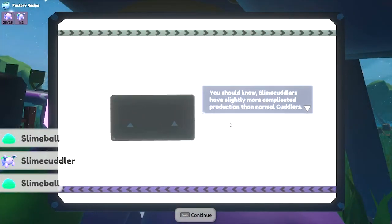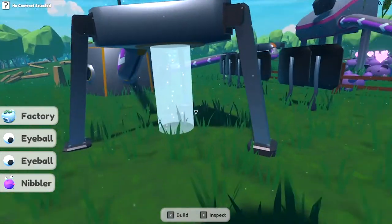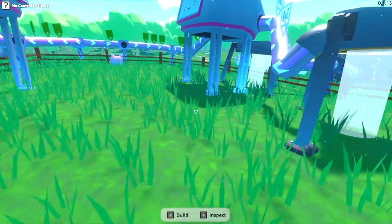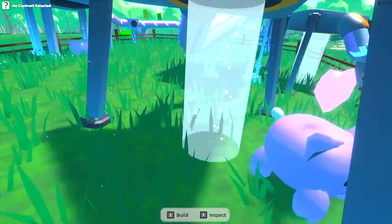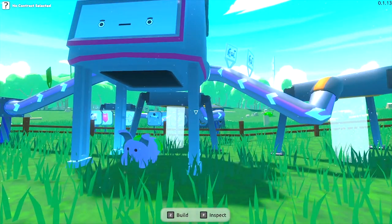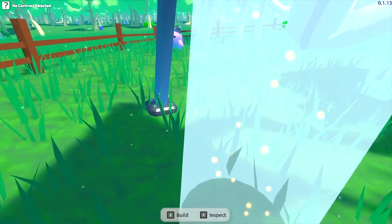Slime cuddlers have more complicated production than normal cuddlers. So I'm gonna need to add normal cuddlers to the machine as well as goo, and then we get the green goo ones. I've added another pet producer and the original one I've set up to make the green ones. These ones go into this original vacuum tube and that's now piped up to the original pet producer. I've also got the goo piped up to both of them. We're making green goo cuddlers now. I've set up another vacuum tube behind it and they just go straight up there — it's not the most efficient right now. I need to play around with the fences and see if we can get this a little bit more streamlined.